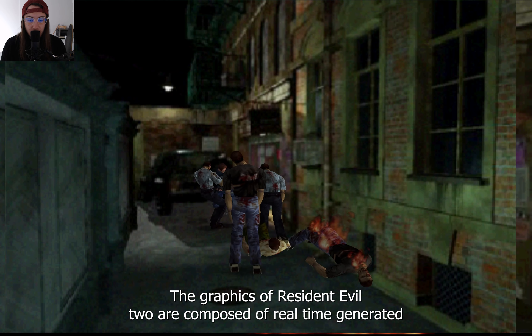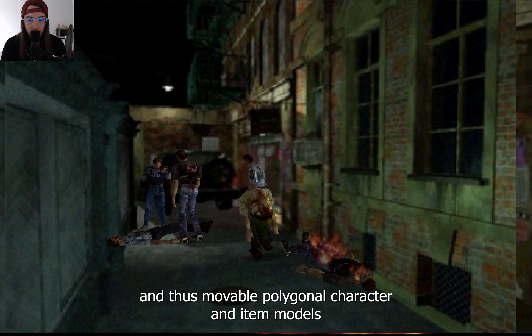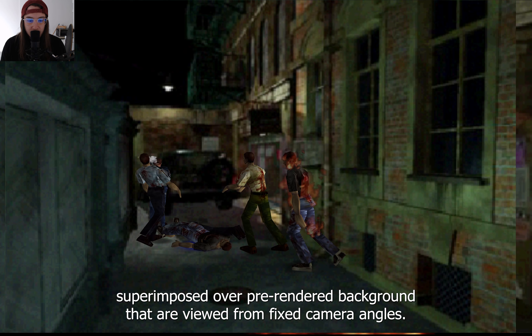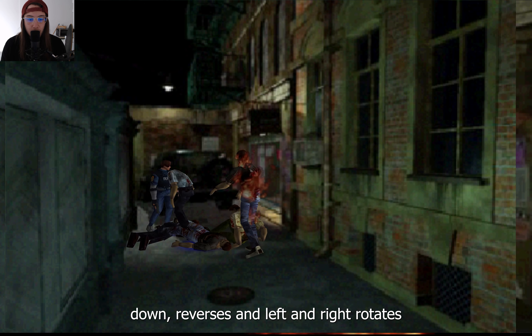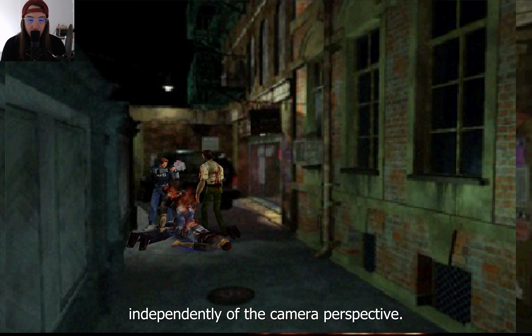The graphics of Resident Evil 2 are composed of real-time generated, and thus movable, polygonal character and item models, superimposed over pre-rendered backgrounds that are viewed from fixed camera angles. The game uses tank controls, meaning that pressing up moves the character forward, down reverses, and left and right rotates, independently of the camera perspective.